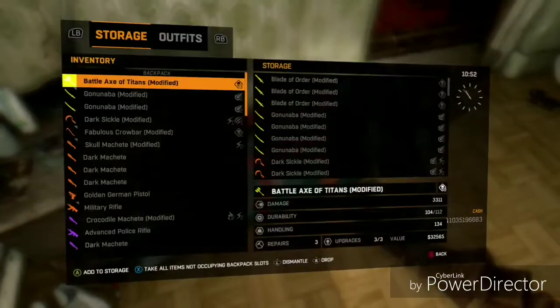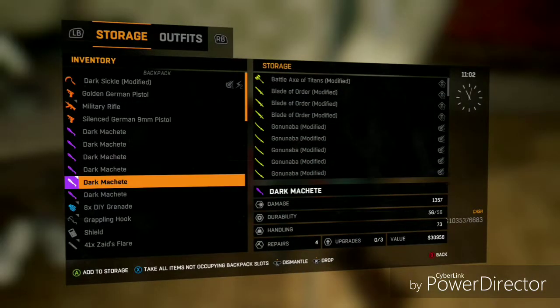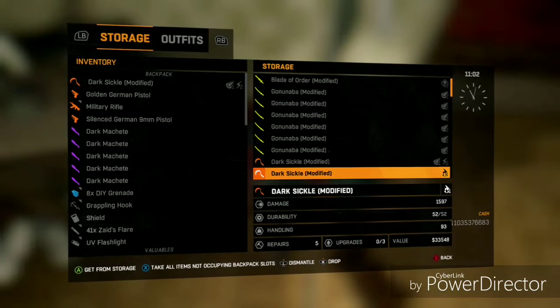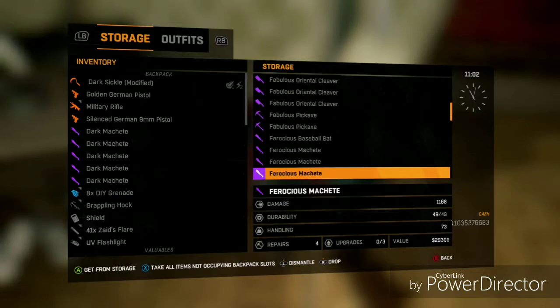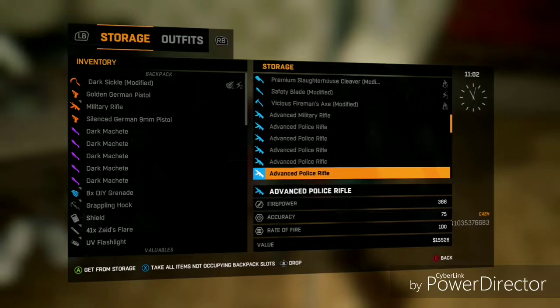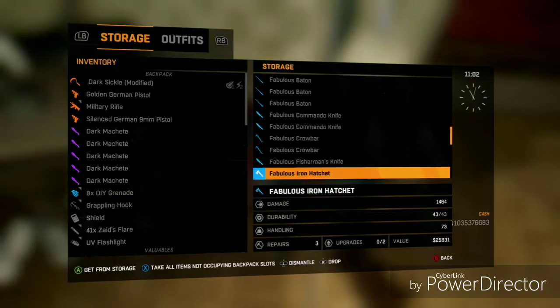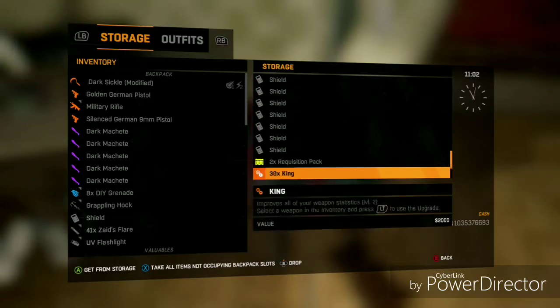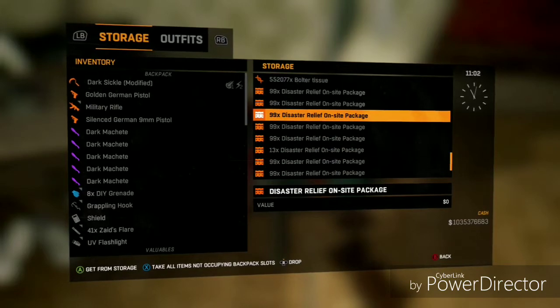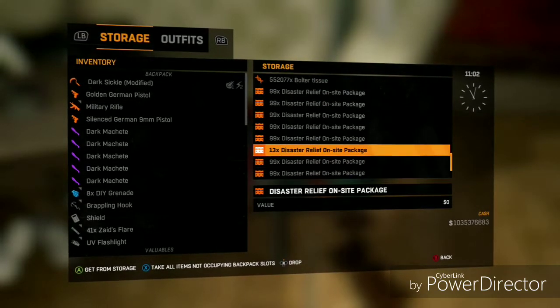As you can see, all of these are very good weapons. If I go down a bit — some purple, and then if I go down there's a lot of blue, a bit more green. And going down more there's a lot of these disaster relief on-site packages and a bit of box of tissue — I'll be giving away a few of these.